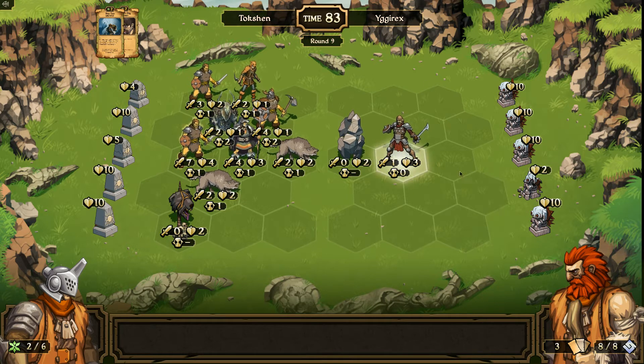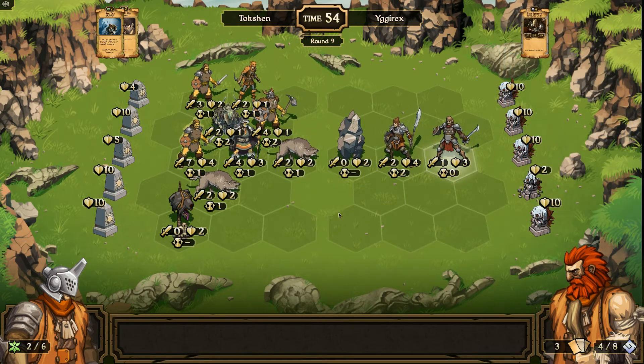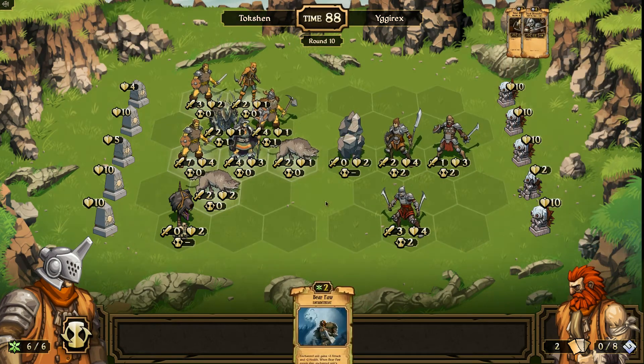The board's basically cleared and I am now threatening every single lane. Whatever he summons is probably going to be back here, protected by the wall. A spearman, huh?